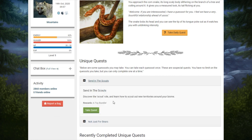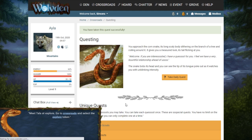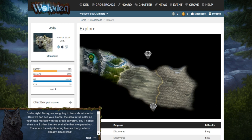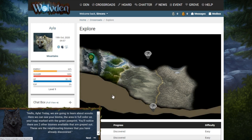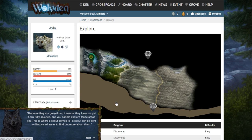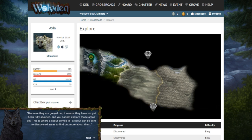Send in the scouts — discover the scout role and learn how to scout out new territories around your biome. Go to crossroads, select explore. Today we're going to learn about scouts. Here we can see your biome — the area in full color on your map marked with the green paw print. You'll notice there are two other biomes available that are grayed out. These are the neighboring biomes that you have already discovered but haven't fully scouted. Because they are grayed out, you cannot explore those areas yet. When an area has been fully scouted it will appear in full color and you'll be able to explore it. Not only that, but you could move your pack's location there later if you feel like it.